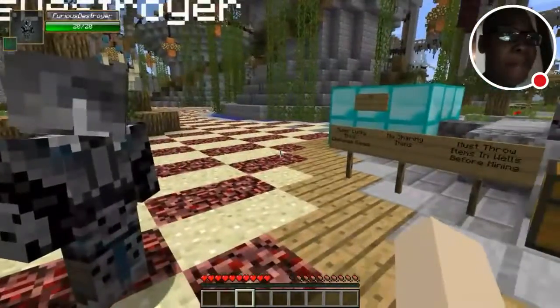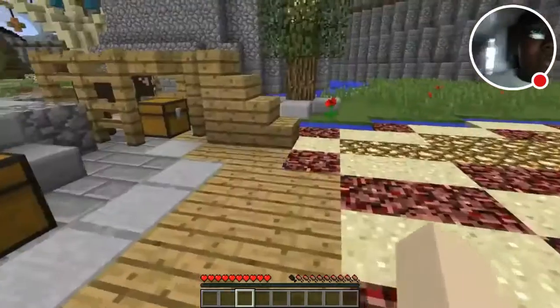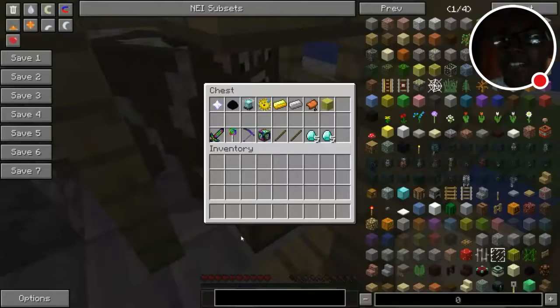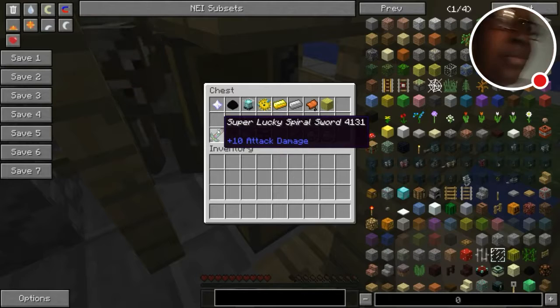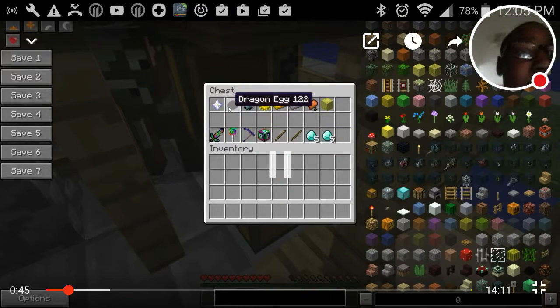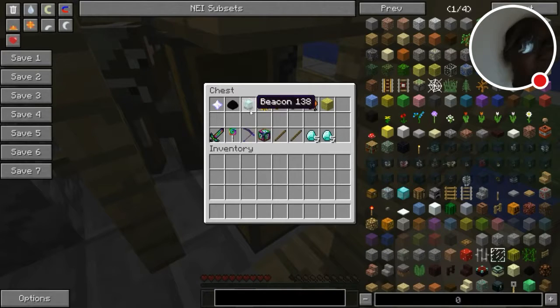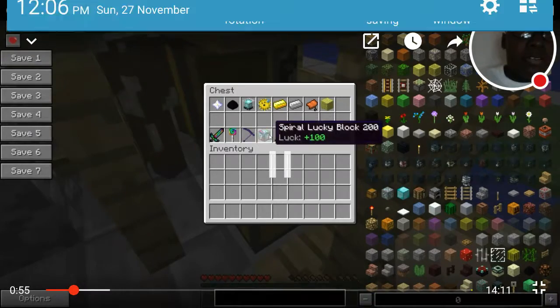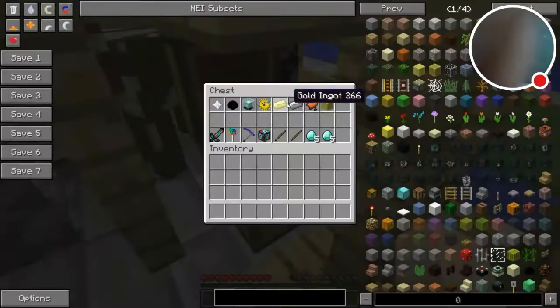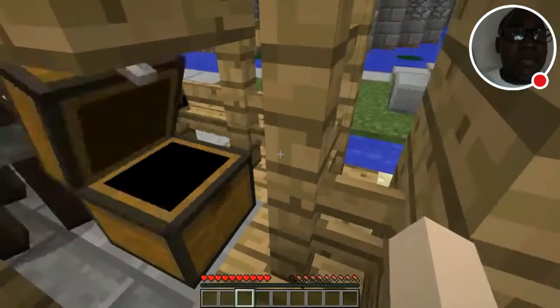Anyways, so what are we doing today? Spiral Lucky Blocks, guys. We have three different rounds. We get five blocks every single round. We cannot share items. We must throw items in wells before mining. Let's go check out the trades. If we get the super lucky Spiral Sword — for a dragon egg. The Spiral Lollipop of Doom — I really want that. For a beacon: Lucky Lucky Blocks. For a puffer fish: a Spiral Lucky Block. For a gold ingot or iron ingot: a stick. And for a saddle or a sponge: five diamonds.